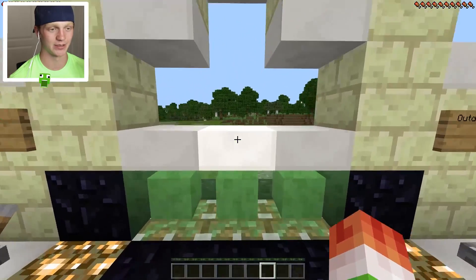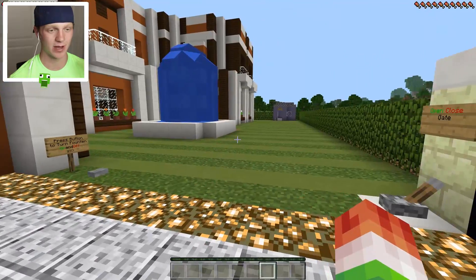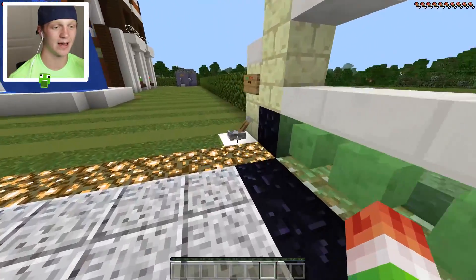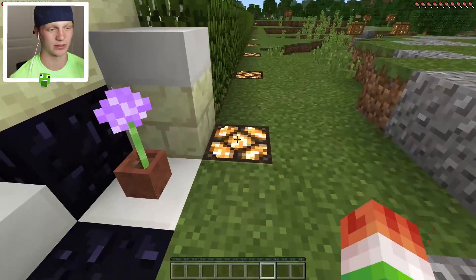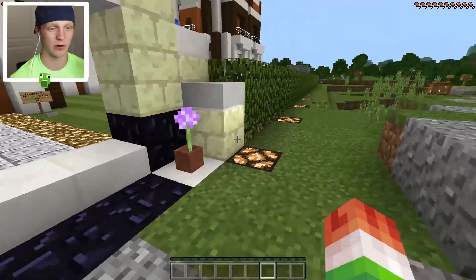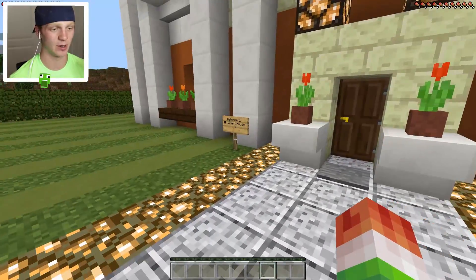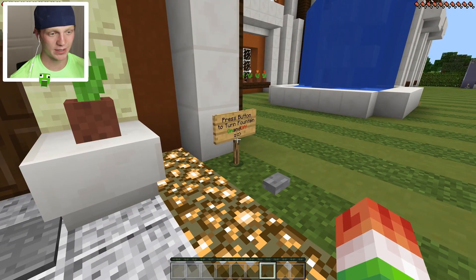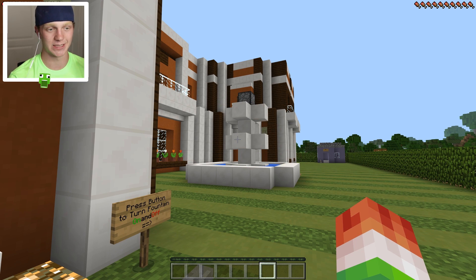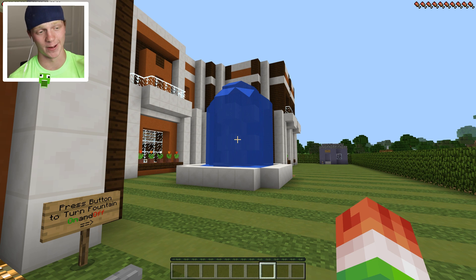If we close the gate it just comes up like that and you can't really get over it. You can also turn on the outdoor lights - it turns on all the lights around the property. We'll leave those off for now to save some energy. Over here: welcome to my smart house, press button to turn on and off the fountain. There's like a dispenser up there that dispenses the water - you press that and it turns the fountain on and off.